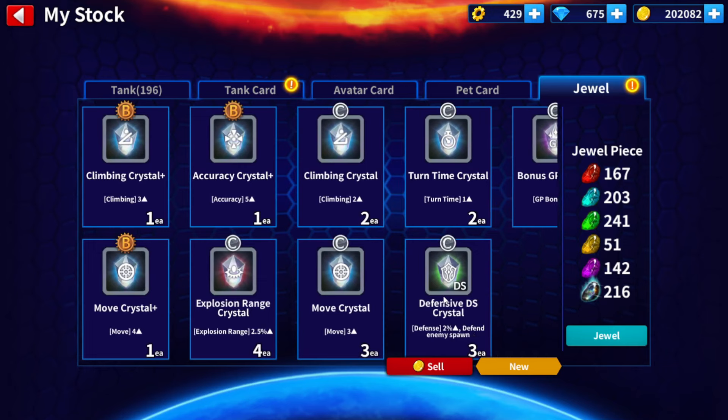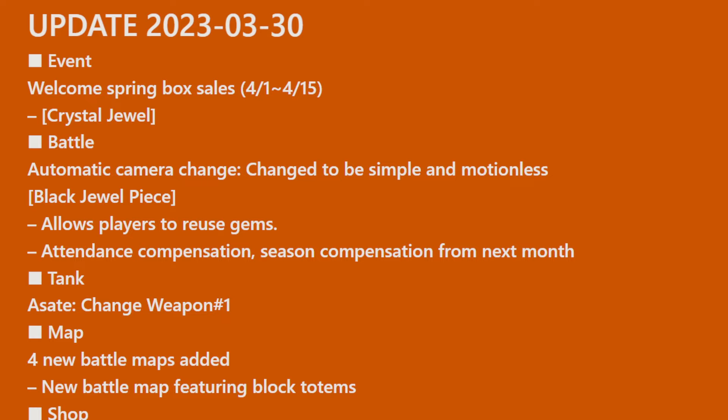La gente pregunta: ¿cuándo van a volver las joyas de cristal? Las joyas de cristal salieron el 30 de marzo del 2023, y las pusieron a venta a partir del 1 de abril del 2023, del 1 al 15. Si están esperando que vuelvan a salir esas joyas, puede que vuelvan a salir el 1 de abril del 2024, o sea de acá a unos tres meses.